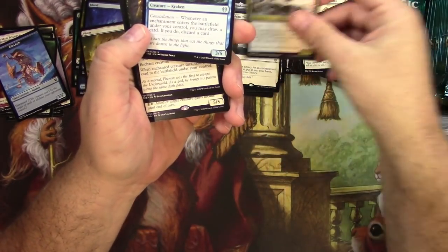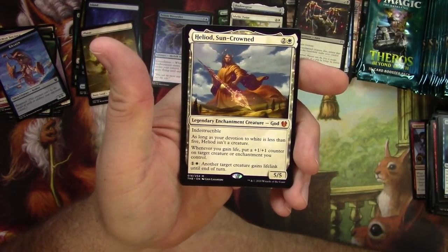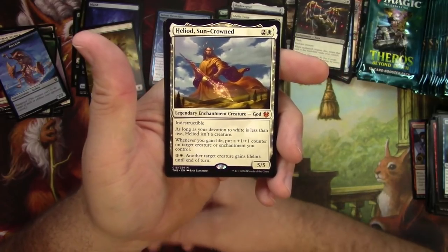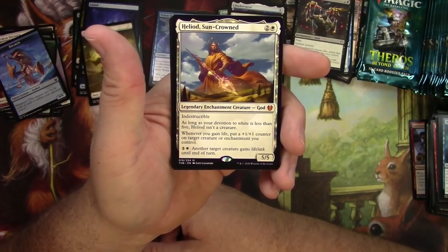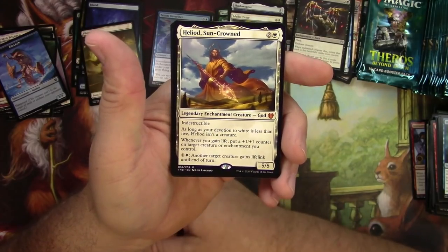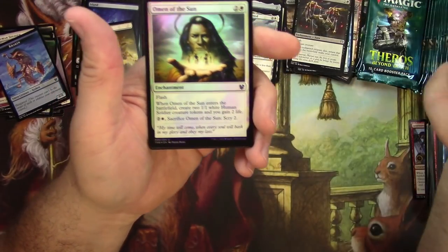Mischievous Chimera. Soul Kraken. Minion's Return. And a Heliod, Sun-Crowned! Very nice Mythic right there — a 5/5 for 4, legendary enchantment creature god, indestructible. You need Devotion to White of 5 to make him a creature. Whenever you gain life, put a +1/+1 counter on target creature or enchantment you control, and you can pay to give something Lifelink. Very, very solid. This is so good with Ajani's Pridemate and anything that wants to gain life.